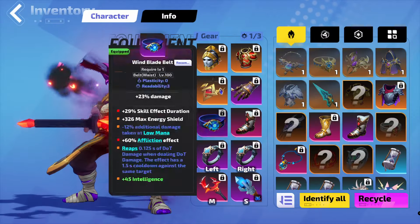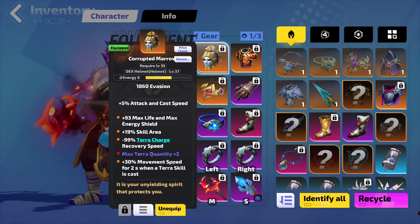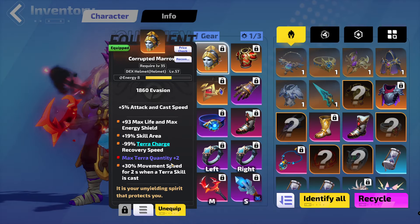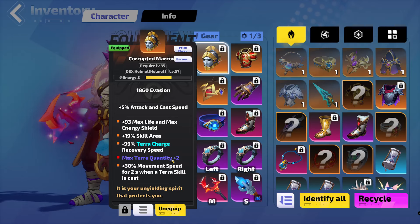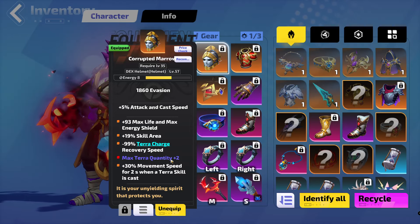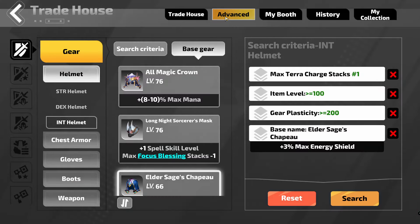Step one is obviously find out what you want to craft. Personally, on this helmet, all I can see that's good is Max Terra quantity. So I'm going to craft a helmet that has Max Terra on it. Go to the Trade House, go to Advanced. You want Item Level 100 so you can have Tier 0 affixes. You want Gear Plasticity of 200 so you can craft on it, otherwise you're going to need a 5 affix base, which is very unlikely.